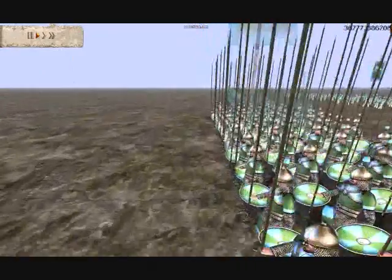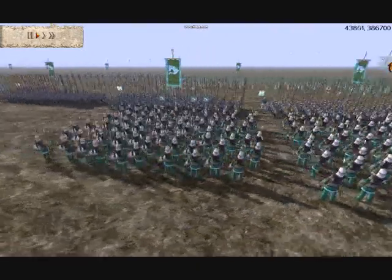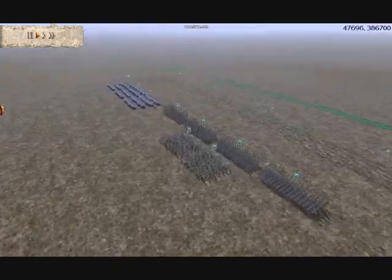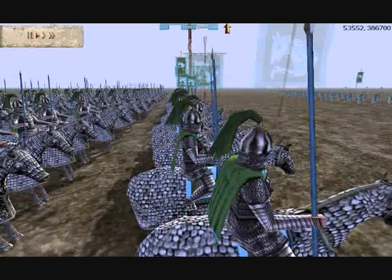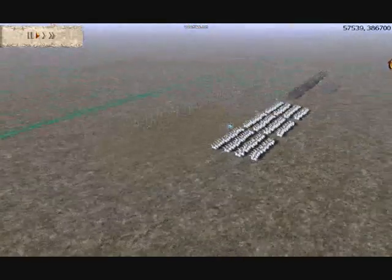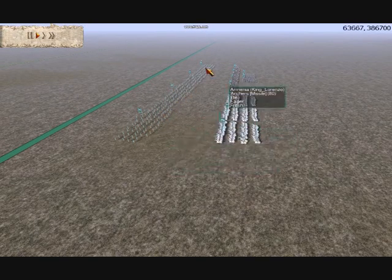Looking at my army, I have 4 units of experienced gold defence Armenian heavy spearmen, 2 units of hillmen with a chevron for experience and bronze attack and bronze defence, 3 units of extremely heavy cataphracts with gold defence and silver attack upgrade, and 4 units of Armenian archers with gold attack.